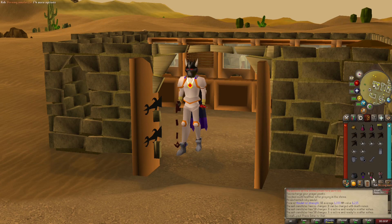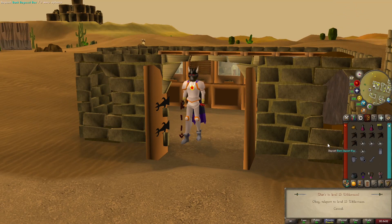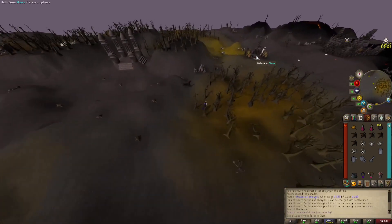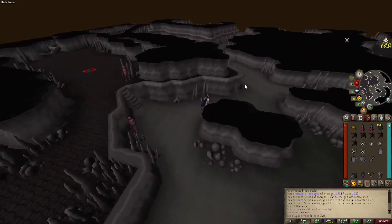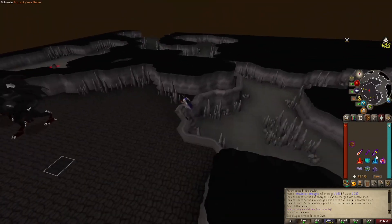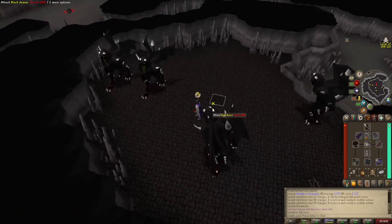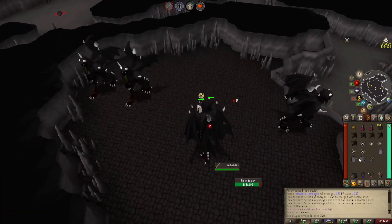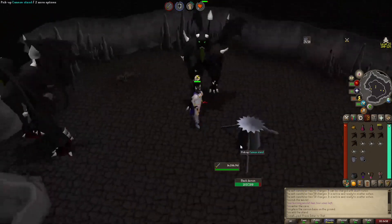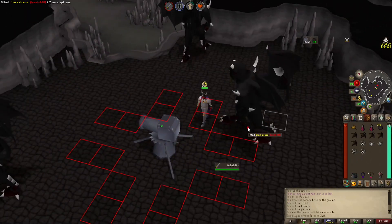This is the setup I like to use for Black Demons — pretty cheap. Once the cannon's down, you're always going to be using the burning amulet and going to the Chaos Temple. And here we are. We should be protecting Melee and Protect Item. You don't have to wear Proselyte — you can swap it out for Black Dragonhide. Then we just set up our cannon.